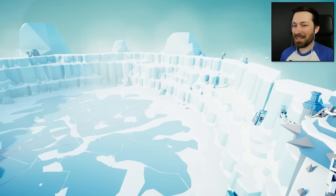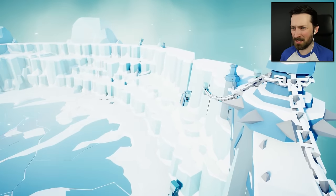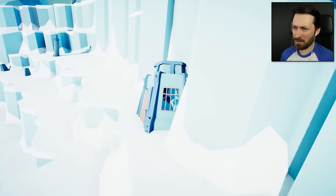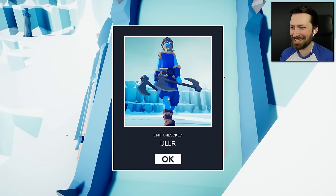But you can indeed kind of see what it is, sort of, maybe. I'm just gonna go get it now — it's something in here, I think. I've looked at all of the swords and all of the little temples and stuff in the ice, but this looks like some kind of helmet. Or hat? Bald head? I can't really tell until I get it right. We got Ullr.